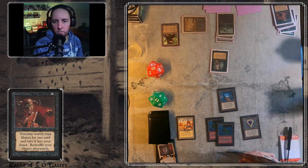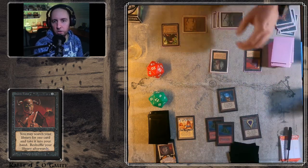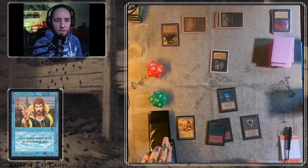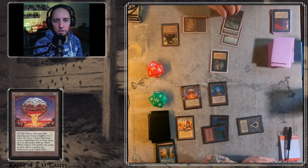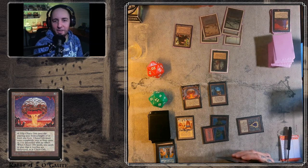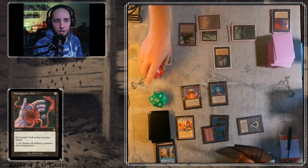Kalle is keeping it cool and taking his time — he's under no pressure, so it's fine. His stack of cards is of course at a bit higher power level than his opponent's. There's another Underworld Dreams, and there's an altered counterspell — beautiful. A Chaos Orb — and yes, that is also an altered one. And a Nevinyrral's Disk.